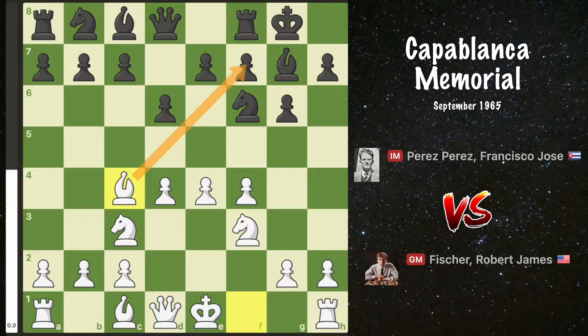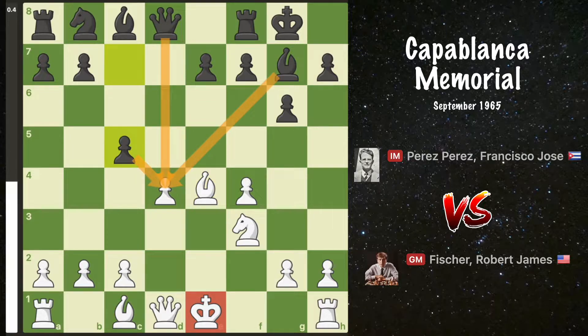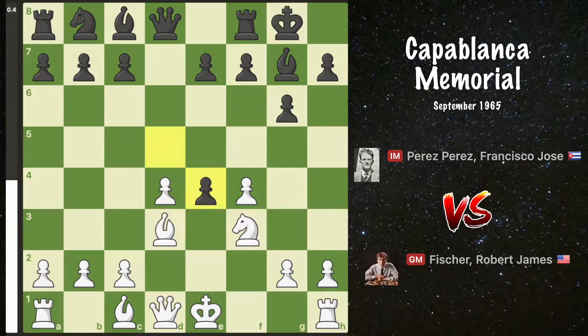It activates the bishop while eyeing a delicate diagonal. However, black has a tactic here. Knight captures on e4, and when recaptured, d5 forking the bishop and knight. After the dust settles, white is uncastled and there is immense pressure on the central pawns.